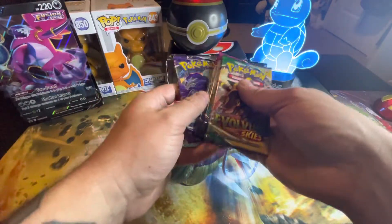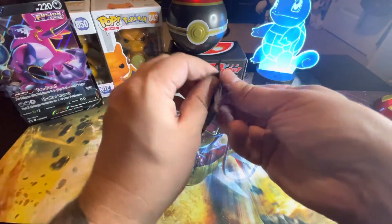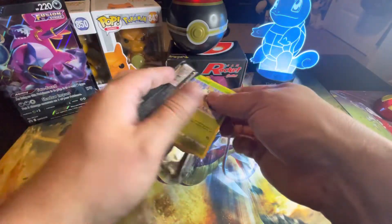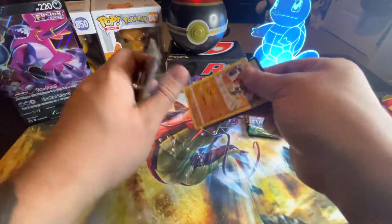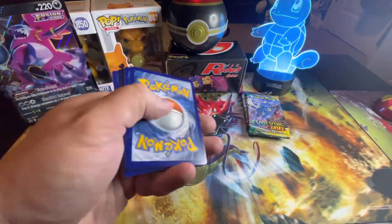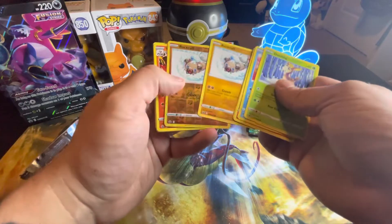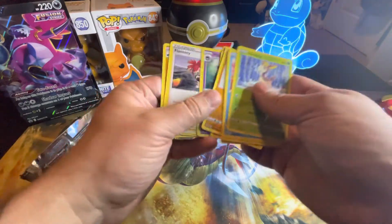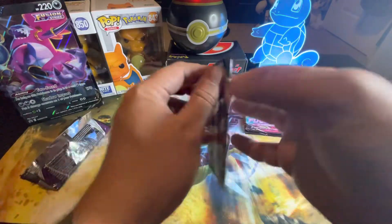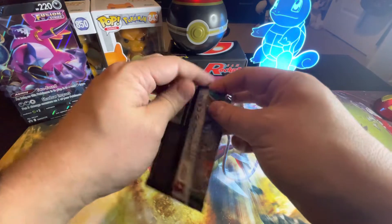We're gonna go Fusion Strike last, Long Sky next, and I'll do Chilling Reign first. Let's see if there's anything worthwhile out of this. There's the code card, and we got Double Rare Rough and Valkanrana. Nothing too exciting - hopefully at least get a hit or two out of this box.